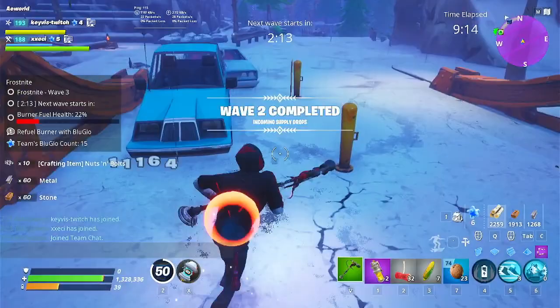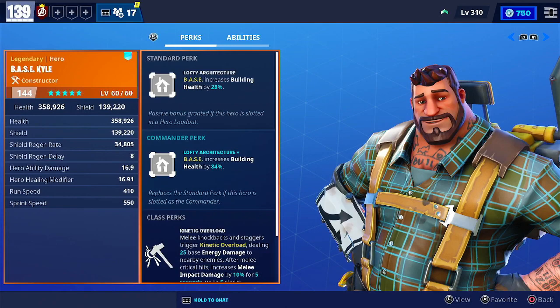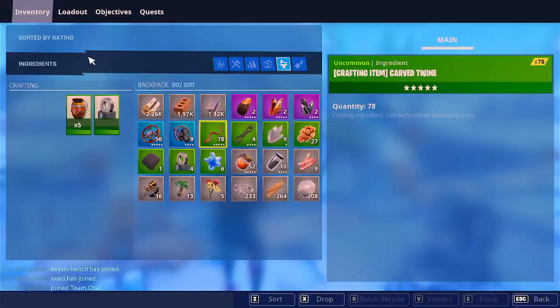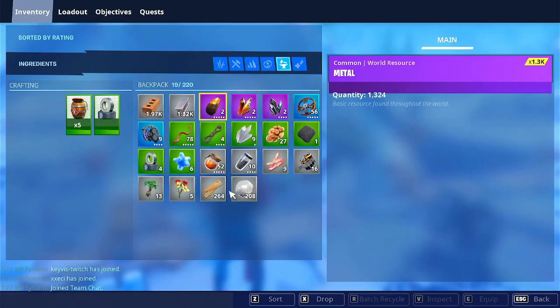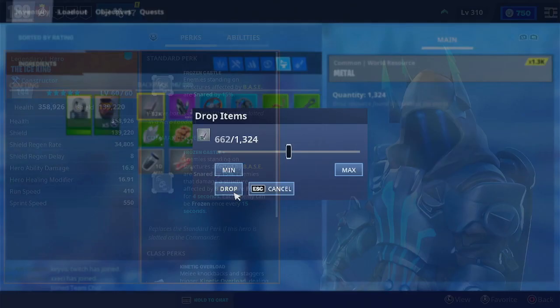First is Base Kyle — a beginner-friendly pick. His commander perk Lofty Architecture increases structure health by 84% for structures affected by his base, a huge advantage. It takes time for husks to break down a fully upgraded structure, and smashers won't be able to break tier 3 metal walls completely when they charge, thanks to the constructor class perk as well. His base also adds 60 armor, making your build tank even more damage. Base Kyle is always a vital pick as a commander lead.